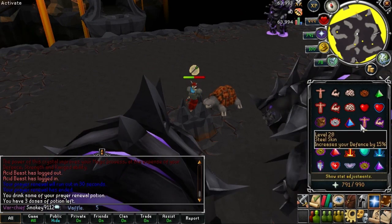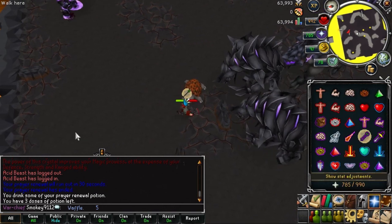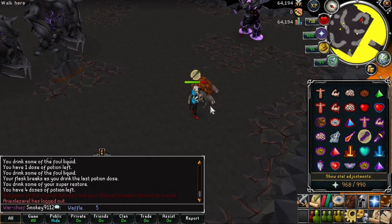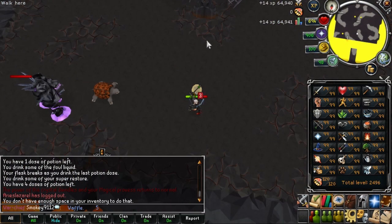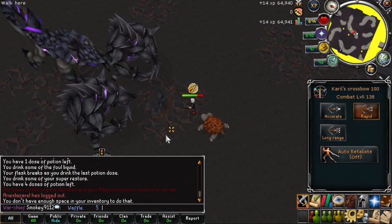Move as far north as you can to the north wall and range the rangers. This will keep the level 300 melees and the level 400 mage to the south, trapped behind the rock. Once both rangers are dead, move south and range the mage, then mage the melees.